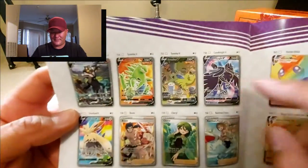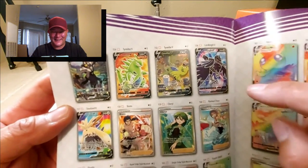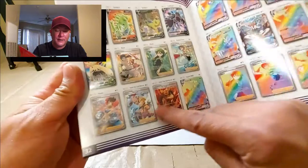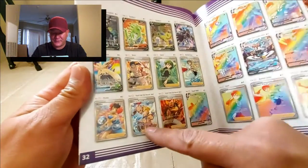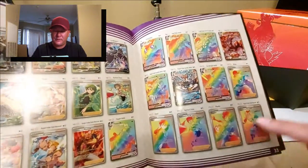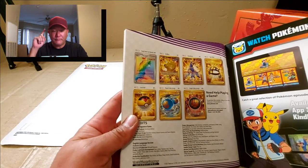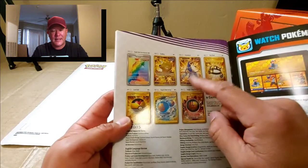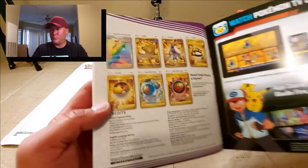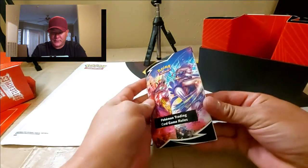Tyranitar is just like 'oh my god' — maybe he had a lot of food or got drunk. There's some full art trainers looking good — there's Mustard from the Isle of Armor. And then there's some rainbow rares here with the trainers. There are also some gold cards; the Pokémon that are gold this time are Octillery and Houndoom.